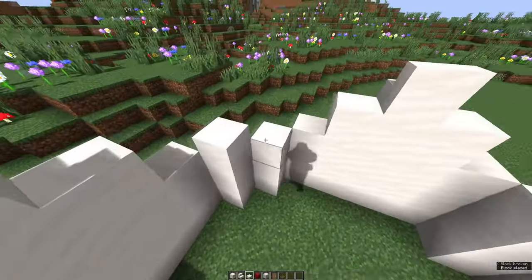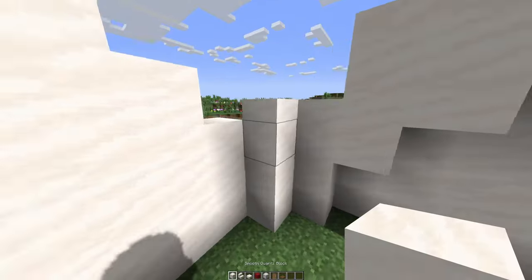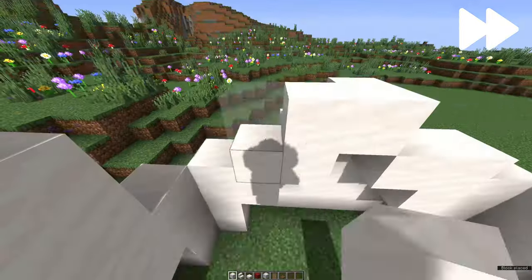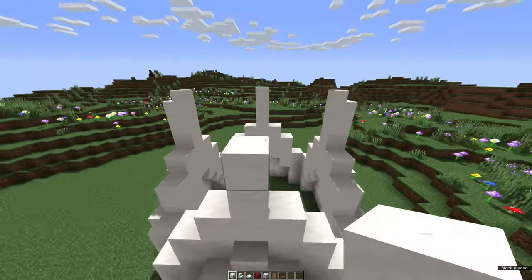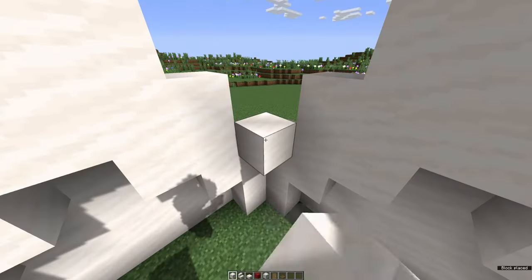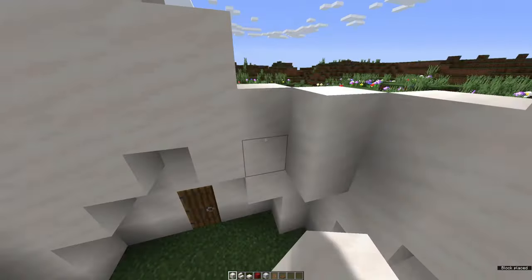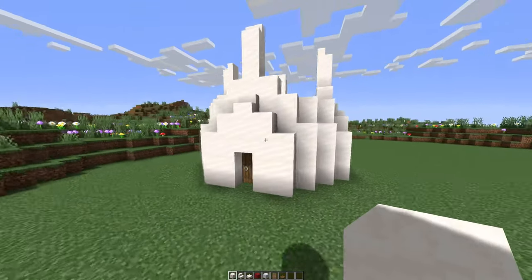Head to the middle of your build and put slabs on the diagonal blocks — just follow this pattern on all four sides. The pattern looks a bit weird at the moment but it'll look really nice once we add the rest of the mushroom blocks. We're just gonna fill in the rest of the gaps with quartz blocks, and that is the end of the second layer.